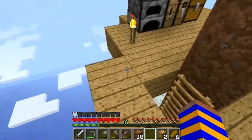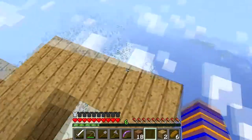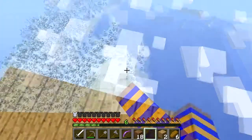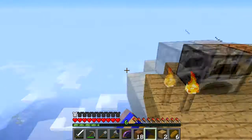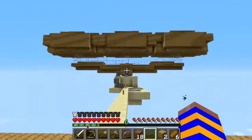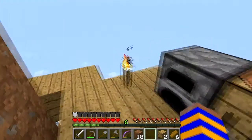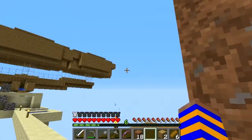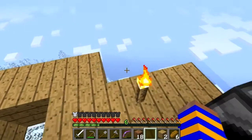Hey guys, welcome back to episode 17! We're up here very high in this desert biome — our house and town are way over there. We're up here because what I've been building is exactly the same as the mob spawner we've got over there, except it's made out of wood and it's built across instead of up.